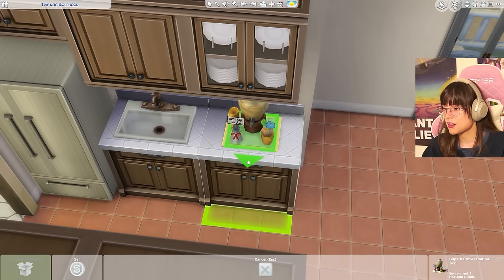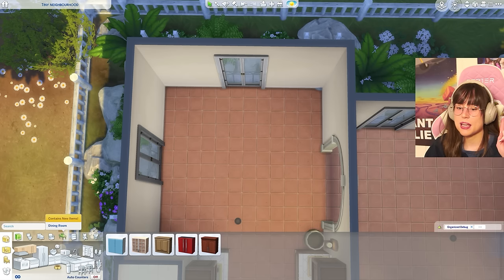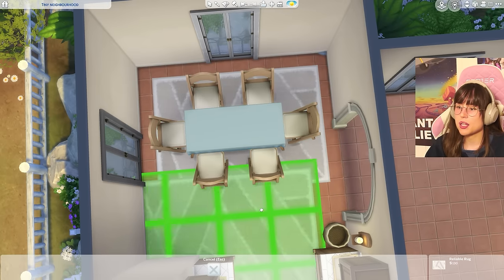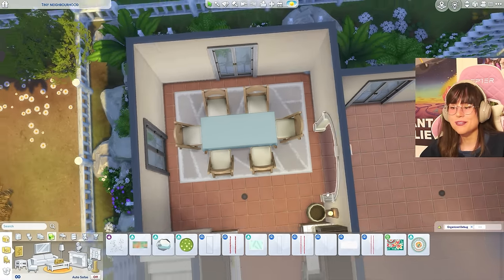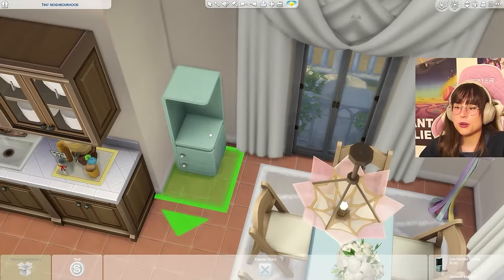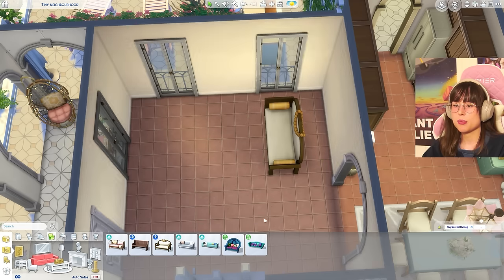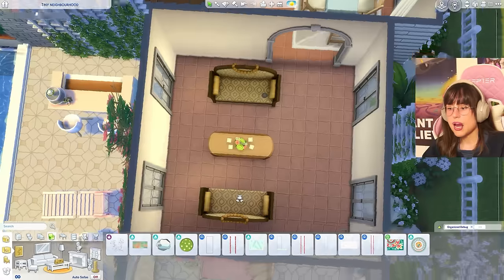Adding a cups-and-straw station and a cute little tea set. For the dining table: found a nice one in blue, pairing it with the best available carpet. Adding some balloons and a corner shelf thingy — that's very nice! Now for the living room: found some acceptable counters and a coffee table to work with.